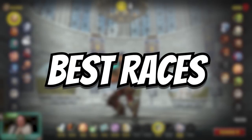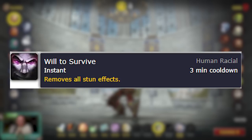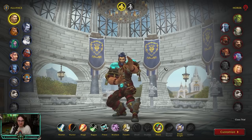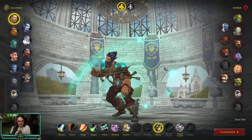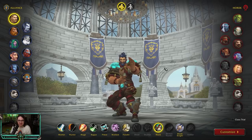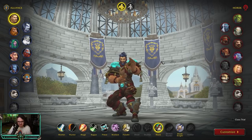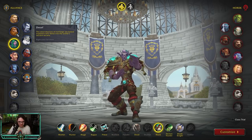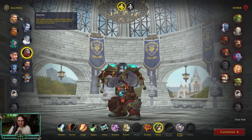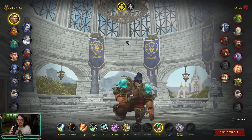Not much changes when it comes to races. For Alliance, you want to be Human — you get Will to Survive, which frees up your other trinket slot so you can use a non-medallion trinket. You also get a haste proc with increased stats, which lines up well with Celestial on a one-minute cooldown. Night Elf is good too, and Dwarf is good for survivability, but if you're looking to increase damage output, Human is probably the best for Alliance.